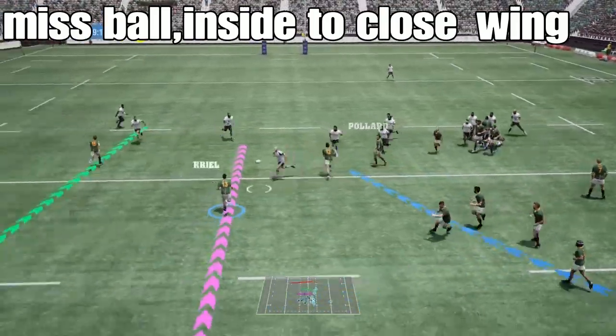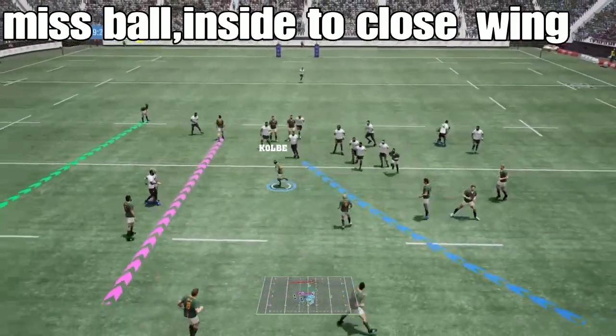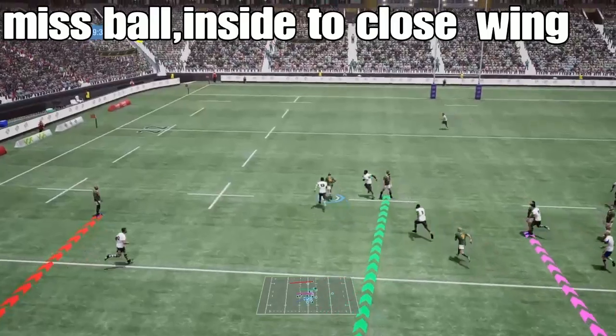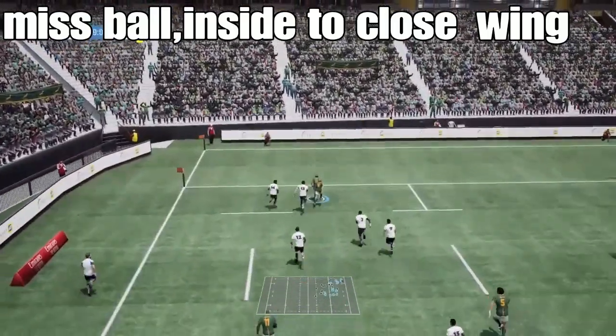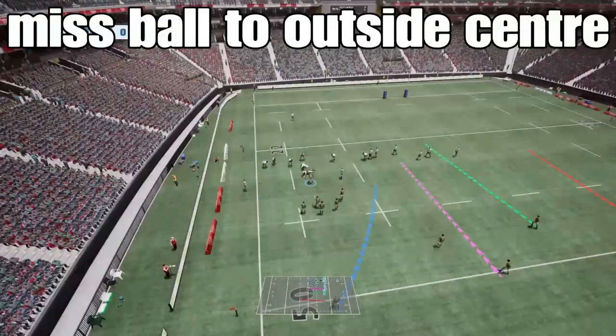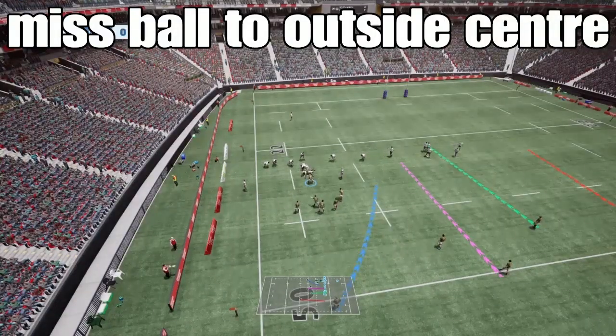The next one is the missed ball inside to close wing. For me this is probably the most difficult set play to execute correctly. I think this is exactly how it should be done, and to do this is really difficult.